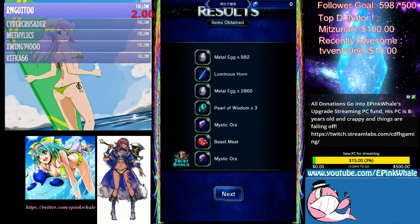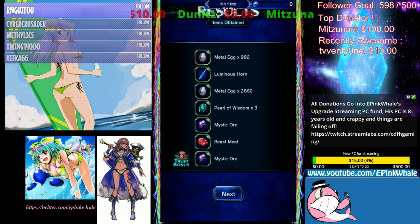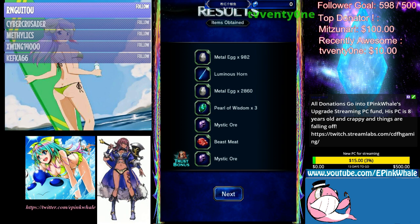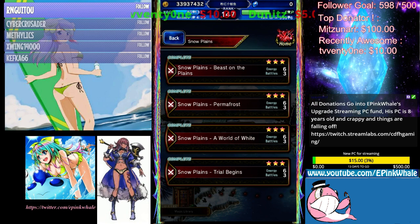I am grinding this dungeon because I cannot be bothered to do explorations. Explorations inherently give you more metal eggs than doing dungeons, but I cannot be bothered to do explorations because they take too much time. So I'm just doing dungeons now. And the dungeon, as you can see, this is a good run — it's about 3.8k metal eggs. I'm doing Snow Plains, Beasts on the Plains.